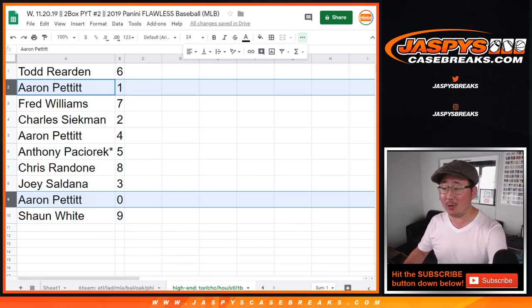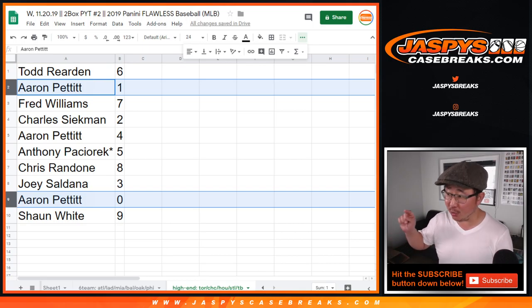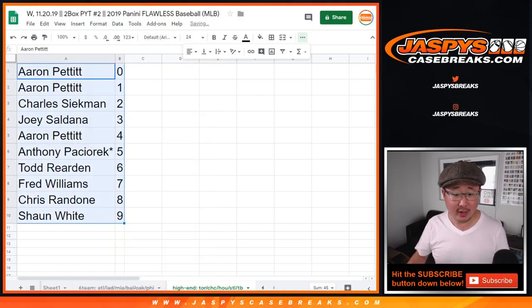Zero gets you any and all redemptions, including one-of-one redemption. It's only for those teams and just for Pick Your Team 2, which is coming up next. Let's alphabetize these by number and we'll see you for the break. JazbysCaseBreaks.com.